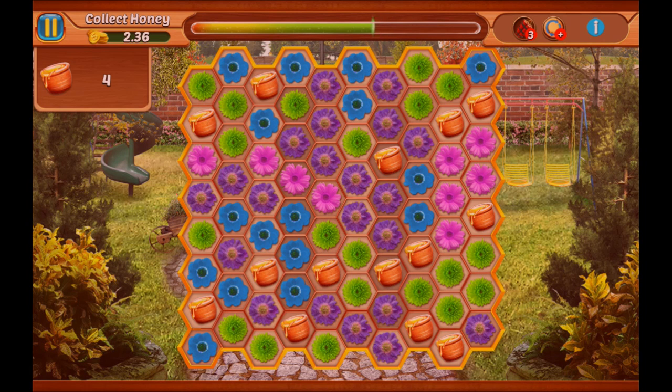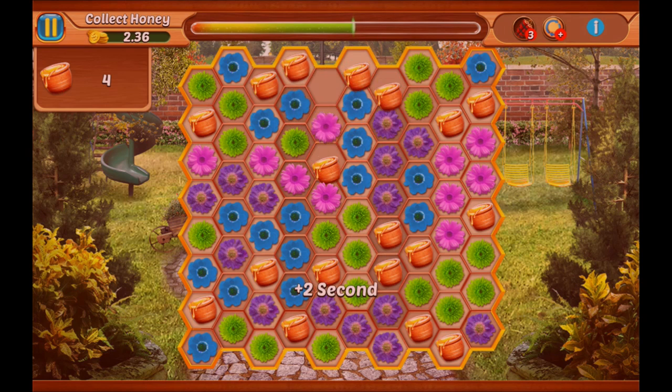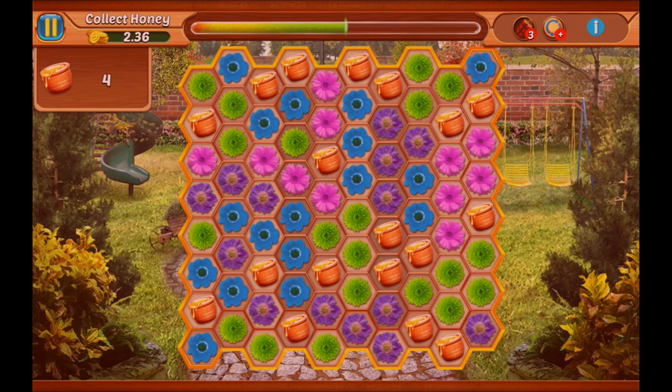Now as you see there is not so much honey on the board so we need to get rid of flowers as well. So we chain up flowers, like that, they go away and more honey appears.